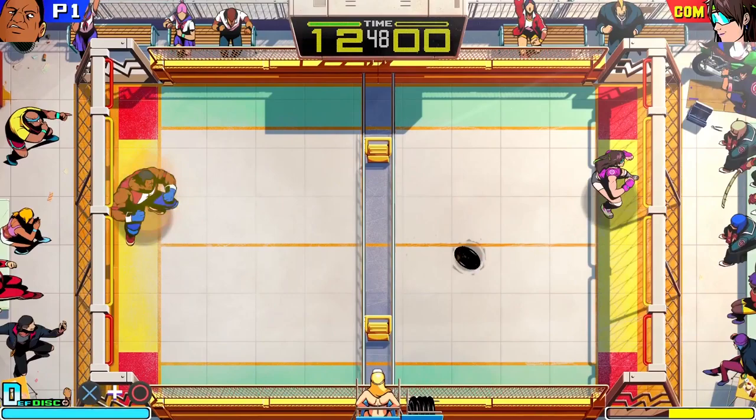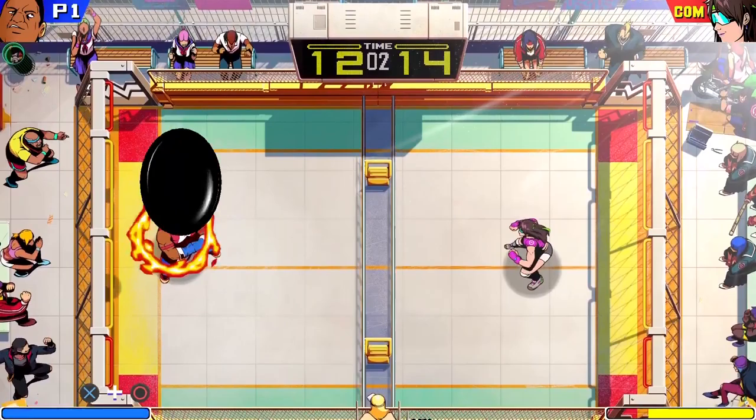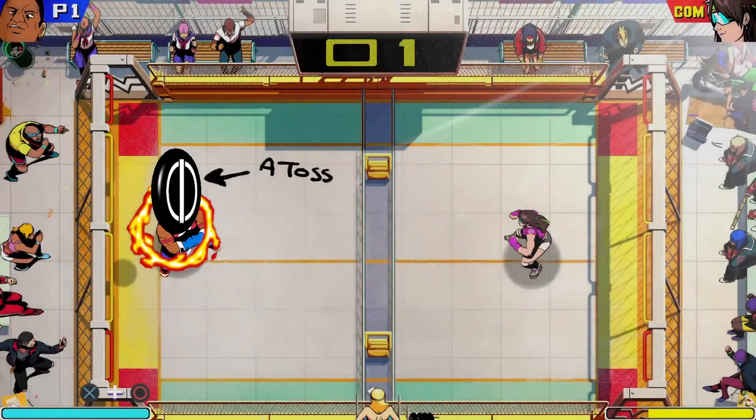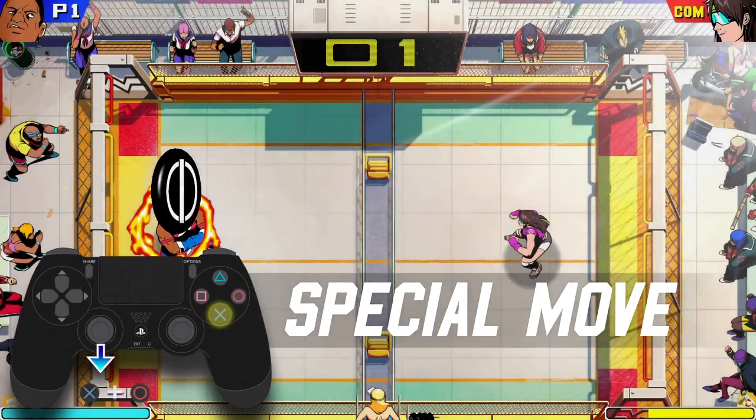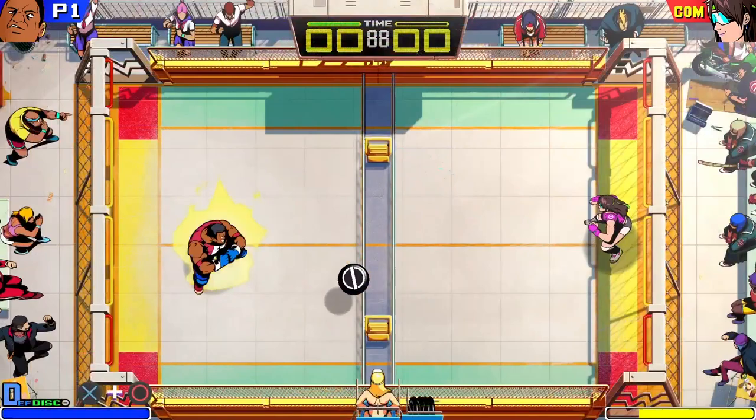With the right timing, standing still and pressing X will send the disc airborne — we'll call this a toss. After executing a toss, you have 3 super moves to choose from. You can launch your unique special move by pressing X and moving your joystick up or down. But if you do a half or full circle move with your joystick while pressing X, you'll activate the super speed.